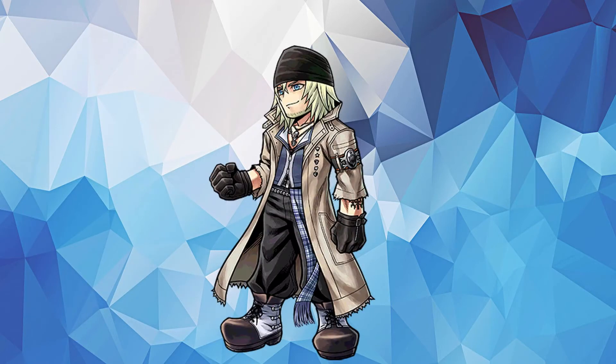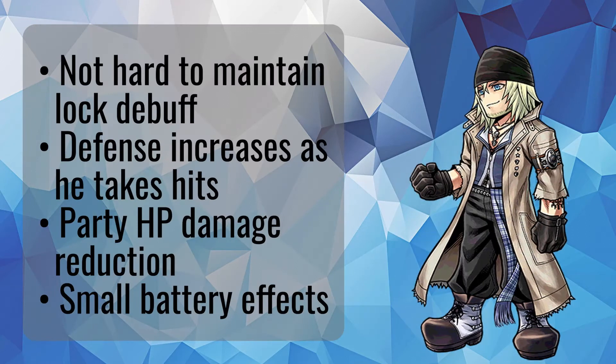Snow gets his EX on this banner and turns into a great tank if you've missed both Zack and Galoof. Similar to Zack, he takes damage straight on, but his Steel Guard buff reduces the damage taken rather than having a brave damage shield. His EX buff also adds to his tanking ability by reducing HP damage taken by the party, similar to Porum. Also similar to Zack, his EX applies lock to all enemies, and his ability to hit weakness with Frost Strike gives him decent burst healing. He also has some added utility with party battery from Steel Guard and his enhanced brave attack.